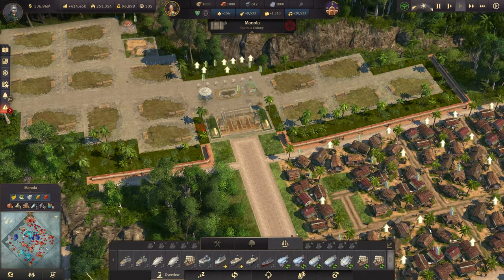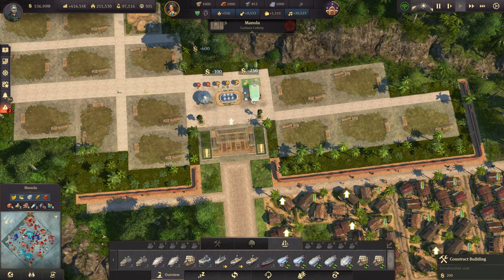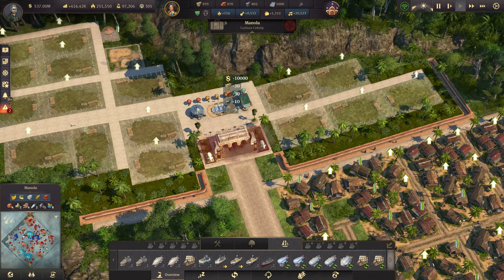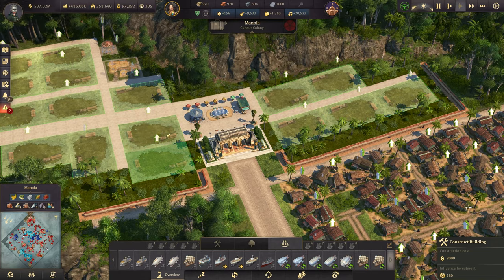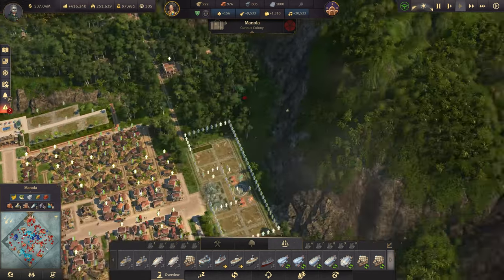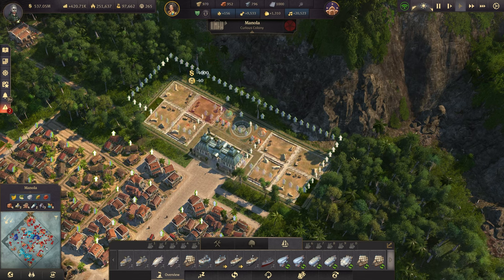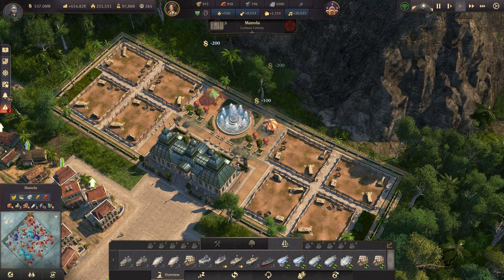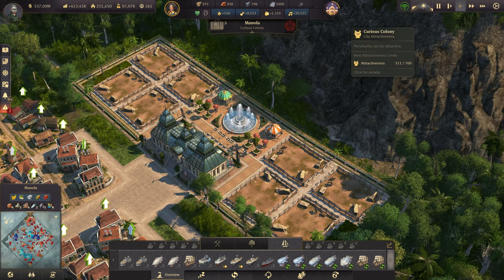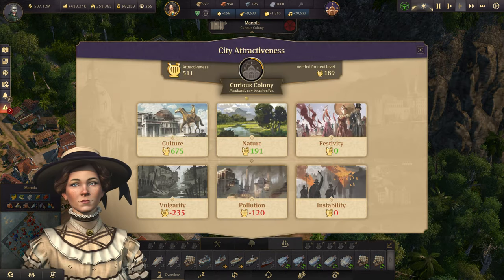Let's go ahead and build the whole thing — our pavements, decorations, food stands, and the building itself with all the plots. 180 influence — can we afford this? Let's build the botanical gardens for the influence. Bumping up my attractiveness for the colony a bit — so we are a curious colony right now.